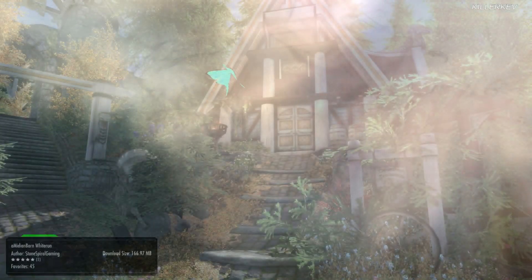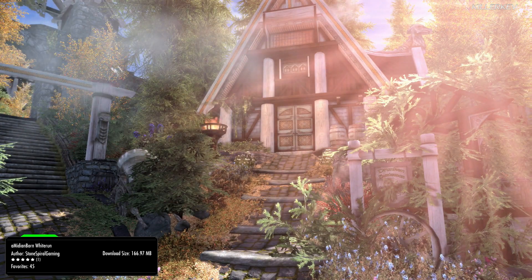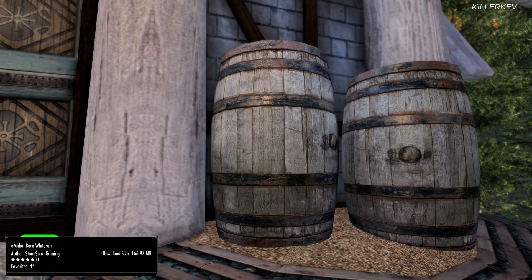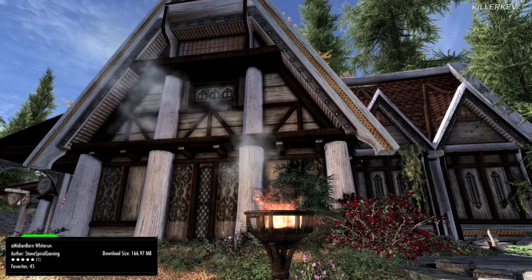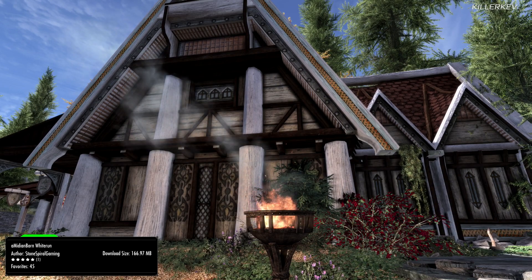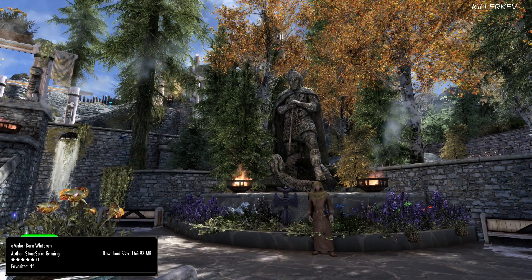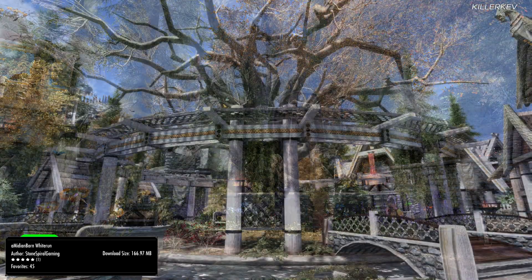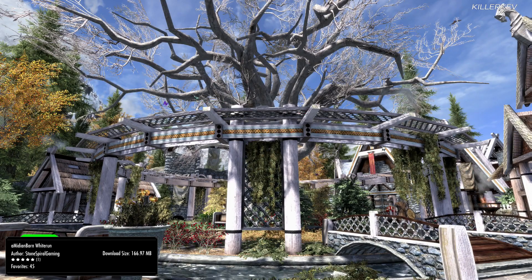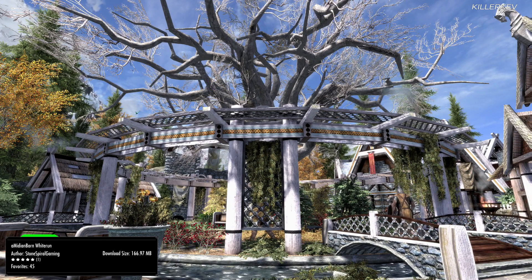AMidianBorn Whiterun, coming in at a big 167 megabytes. This comes with full permissions from Nexusmods.com to the Bethesda.net website. This mod contains a set of 170 handcrafted textures for the whole entirety of Whiterun, inside and out. For someone primarily always in Whiterun who wants something big that covers basically everything you'd need in a collection of graphics mods, this one is great. Around 99% of the textures are made from scratch, with only 1% reworking the vanilla normal map around the settlement.